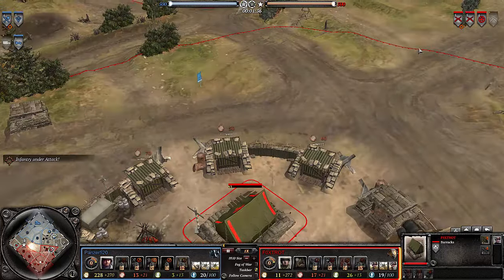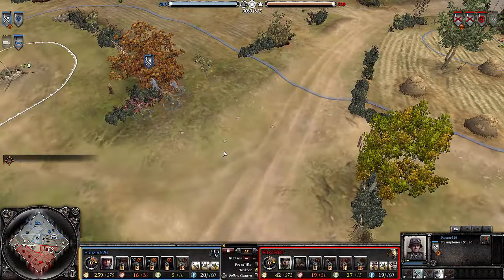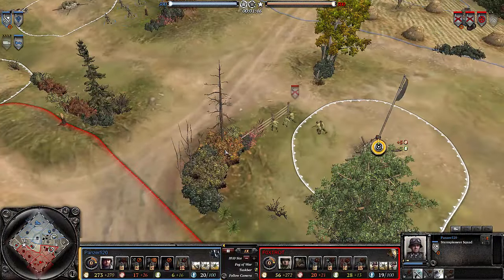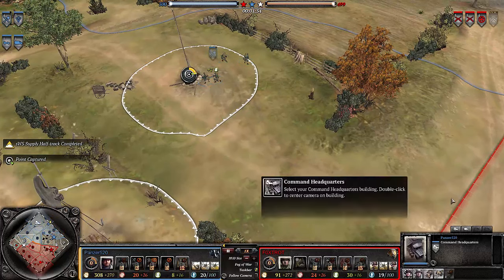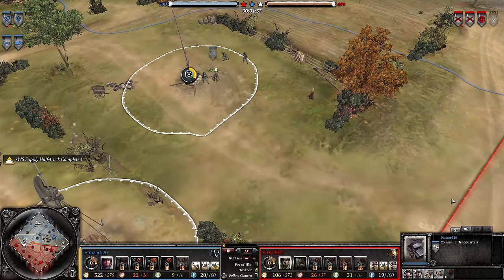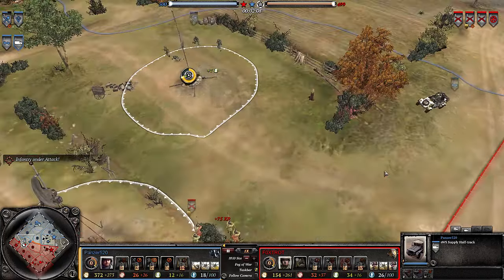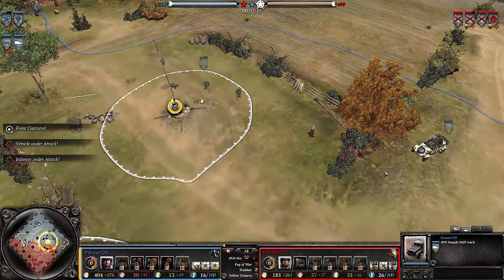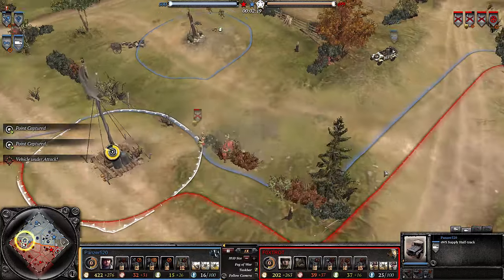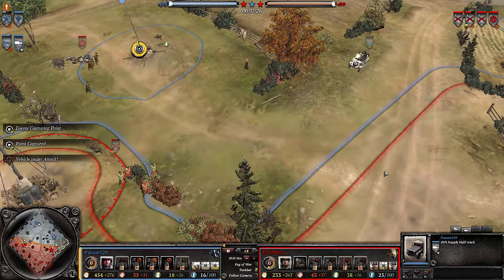Foxtrot already training up another squad of riflemen — good job. The riflemen are engaging the Sturmpioniere over here. We also see a very quick SWS coming up from Panzer 520, maybe a little too early. I would probably like to see another Panzer squad or Kübelwagen to give a little more map presence. Right now there's not enough fuel to really do anything for another minute or so for the OKW player.